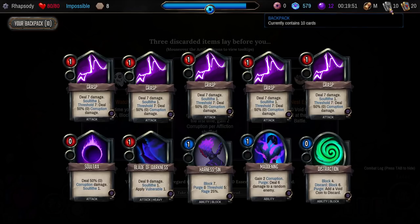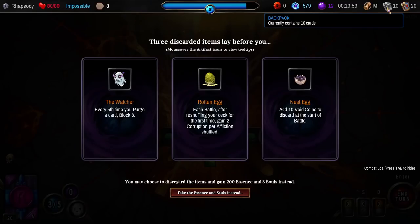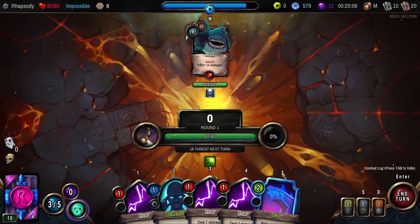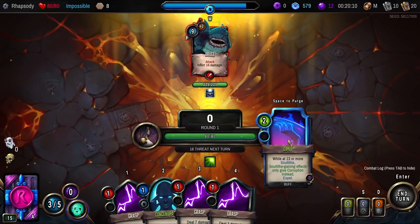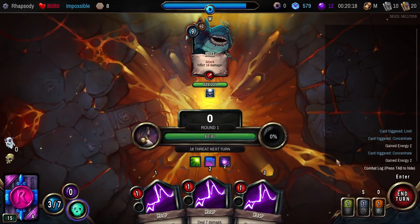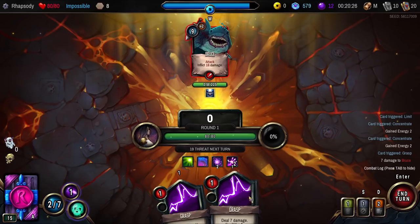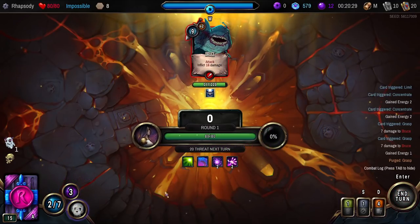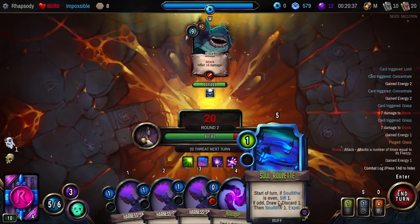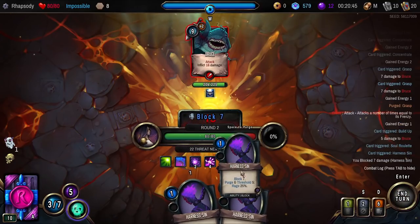Every fifth time you purge a card, Block 8 — that's really good. The only problem is a lot of the time it ends up dictating your turns entirely. It's really good though. I kind of want to start throwing Soul Tithes just to get some Soul Tithe — throw one Grasp, then a second one and then purge. Yeah, that's five out of six. We do get the defense that we need in hand, which is good. Build Up into Soul Roulette, and then Harnessing, Harnessing, Harnessing.